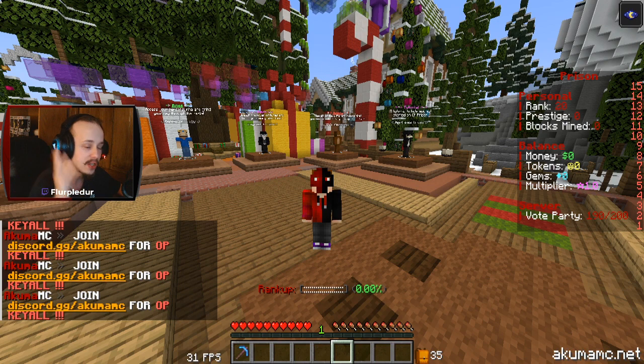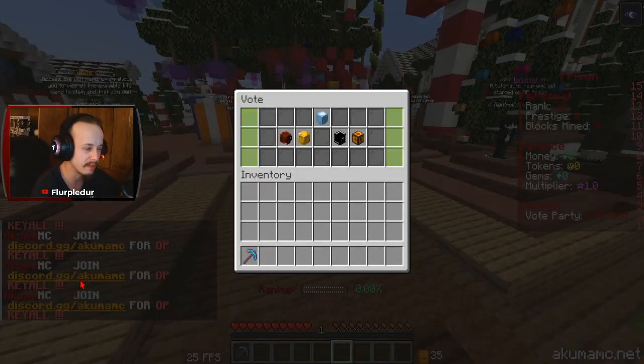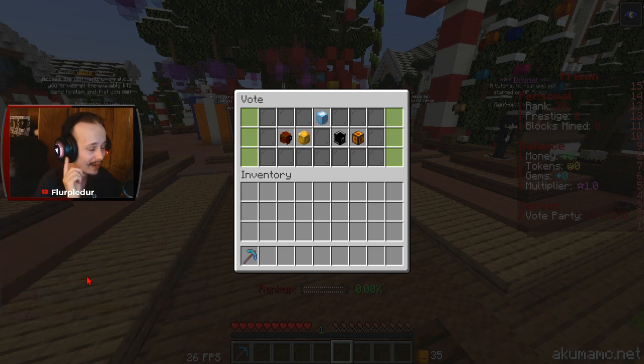One of the first things you want to go ahead and do is make sure that you vote. Voting is going to get you some really sick rewards. And also, don't forget these key-alls — those are insane.